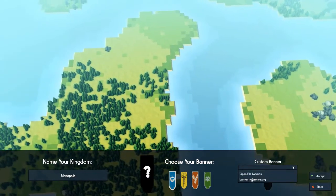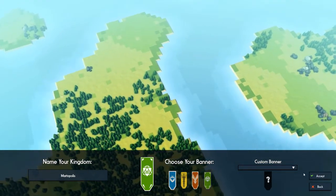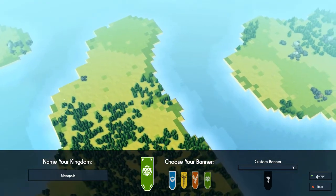Oh, we can do custom banners? That's kind of cool. So I could, like, have my little Marty face on the custom banner. I didn't even realize you could do that. Let's go ahead and accept.